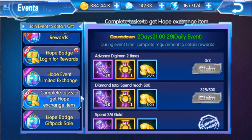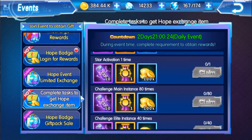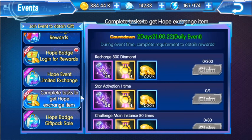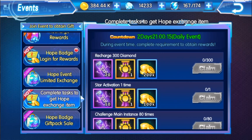So that's 12 daily tasks. Now I'm going to minus one because I think one was a recharge of diamonds, and not everyone is going to do that — so instead of 12 I'll go with 11. If you get 11 a day, in 3 days that's going to be 33.